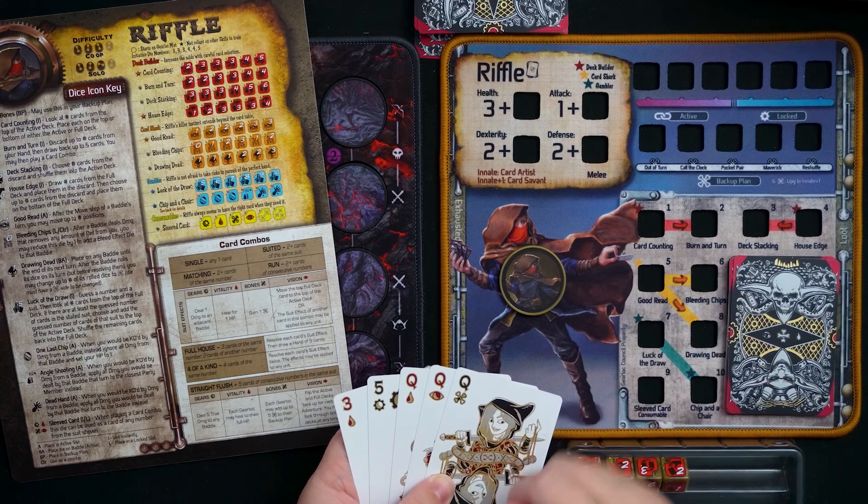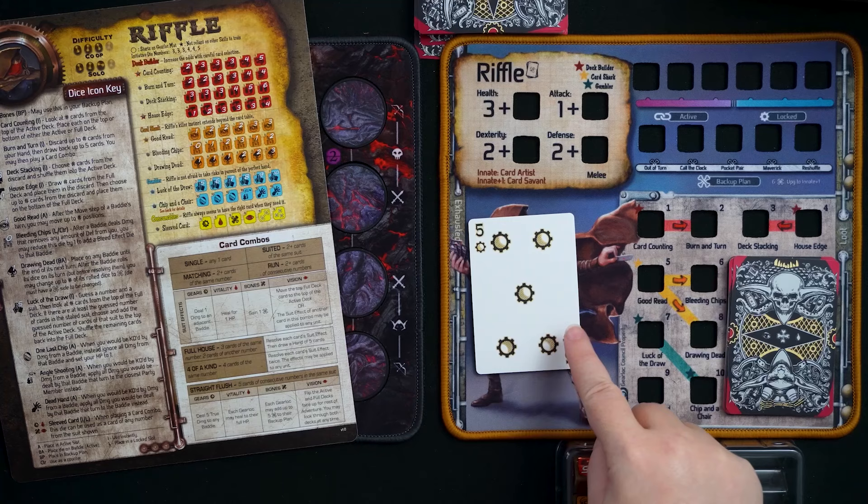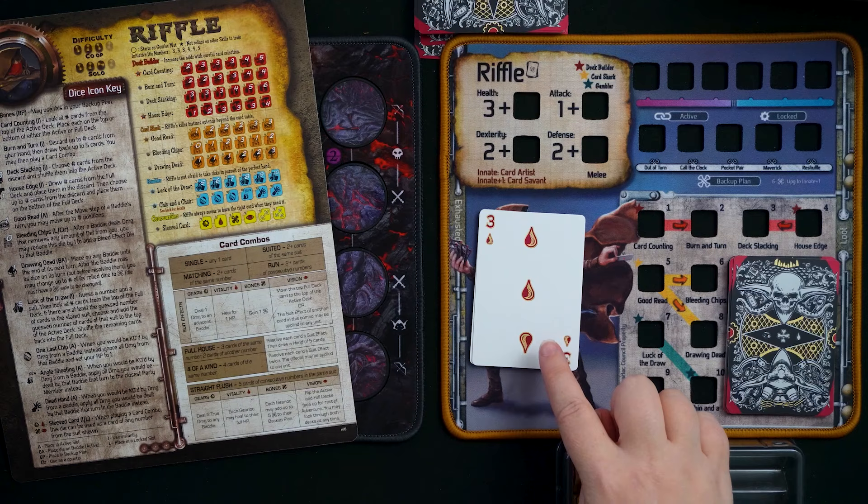You shouldn't worry so much about the numeric value of the cards — what you're actually worried about is what each suit does. Regardless of whether you're playing a queen of Bones or a three, you'll have the same card effect. The idea is to get combos so you can play card effects in greater quantities. If you play a Gears suit card, you can deal one damage to an adjacent baddie — true regardless of the value on that gear card.